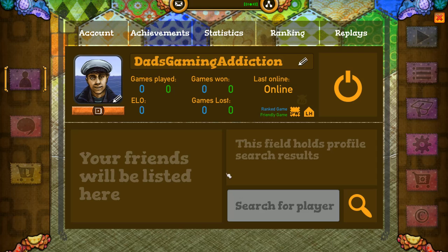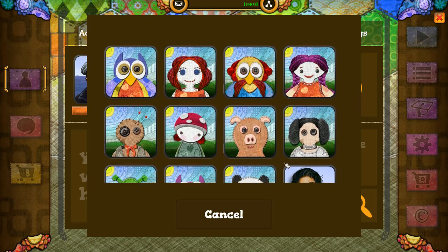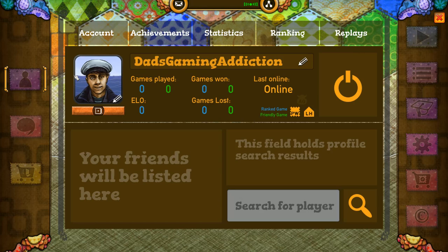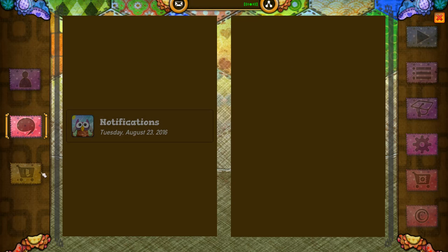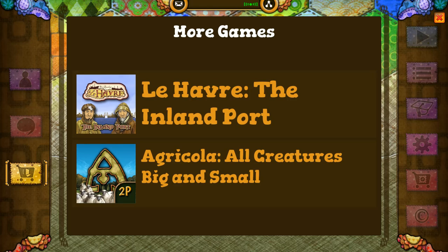I just got my press code, so this is going to be my first time playing the digital version. So let's go ahead and take a look here. This is my profile — it's the top left button here, you can change your profile picture. Everything is geared around toward tapping or sliding, as you can see here. So this is definitely an iPhone or Android game first. It's definitely reminiscent of a phone game because it's got that 'press tap to do this' or 'slide to do this' language. Then you've got achievements, statistics, ranking, and replays. You can search for players. I've covered Le Havre, the Inland Port, before — it's an excellent game.